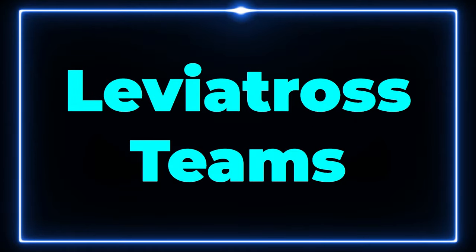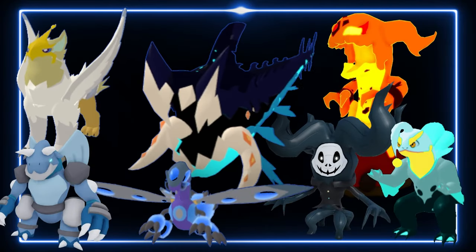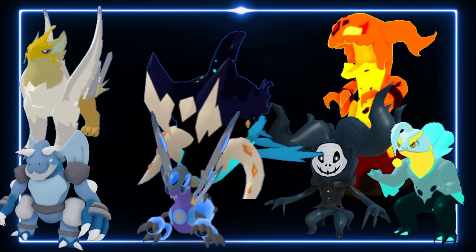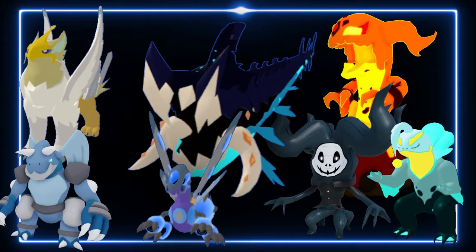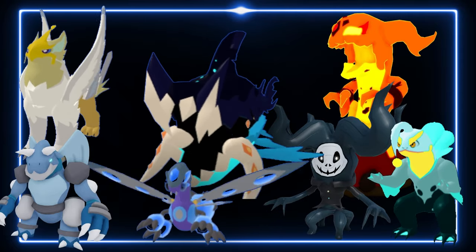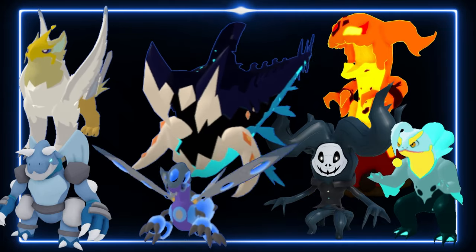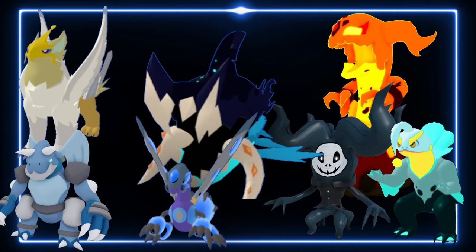Speaking of Onslaught, here are some Leviatross teams. This is one of the only titans I would really recommend using Onslaught on — not because it's very good on its own, but because Onslaught teams are pretty solid for Leviatross, as a lot of water types are good in this game and fill a lot of niches, and Leviatross really needs that damage. First off, this is a concept for a future weather team. Deladrix is getting the weather-setting ability, so you can use Deladrix to lead with the weather and get that damage boost. Then you can have Deladrix, Luminami, and Leviatross boosting Onslaught to 125 base power on top of the weather boosts, which makes a very great difference.